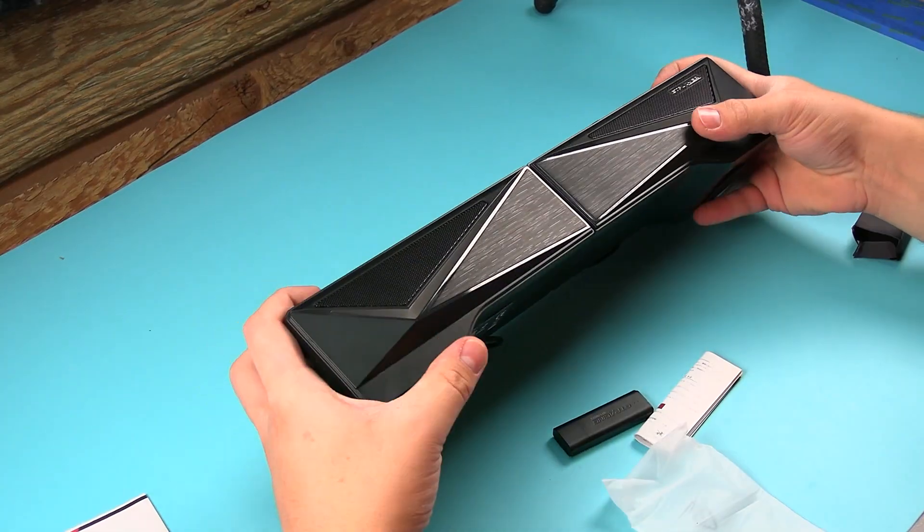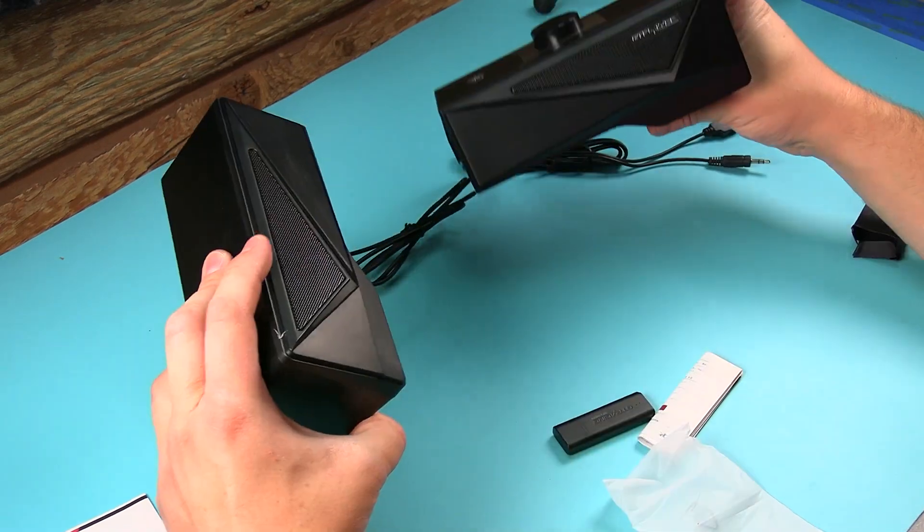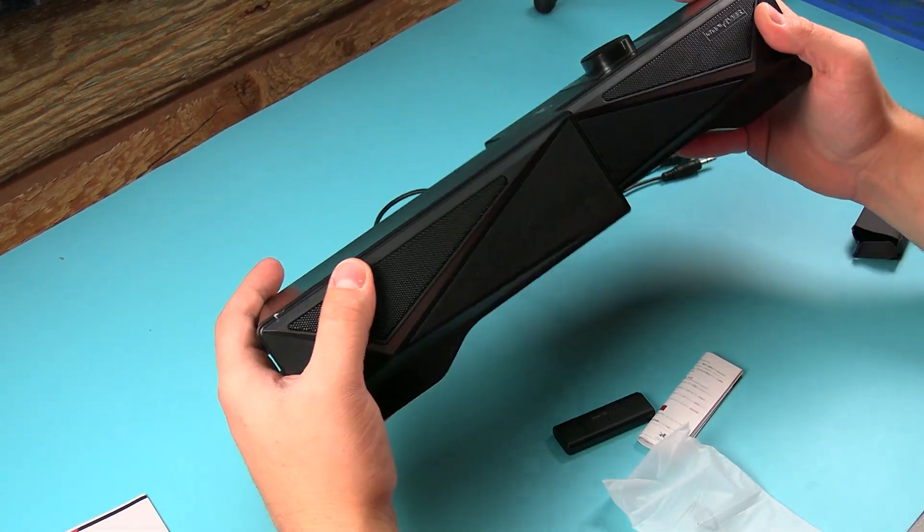Now what's in here? Here's the USB to connect the chair to the computer. Oh this looks so cool. Now these come apart somehow — oh, that's how they come apart. I got dual speakers that look like this. All right, keep them together.